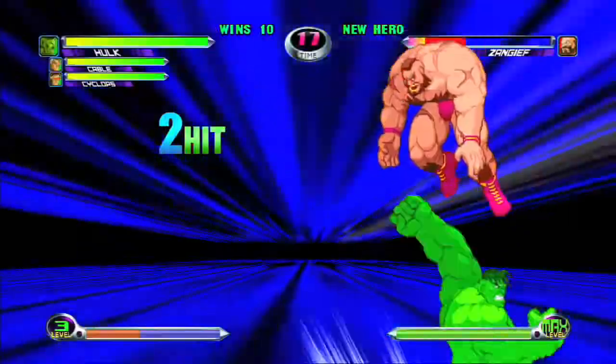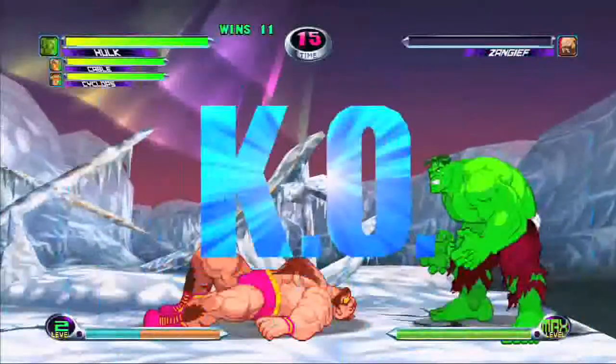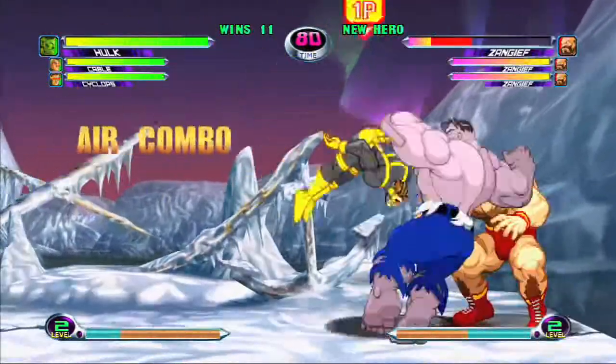Like most strong characters, you'll find that the Hulk is generally slow compared to other characters in the game. Although he does have three different hyper combos, his Hulk Smash is the one that's most safe against most characters, meaning that when you use it, if you hit or miss, you're not left open to another attack.